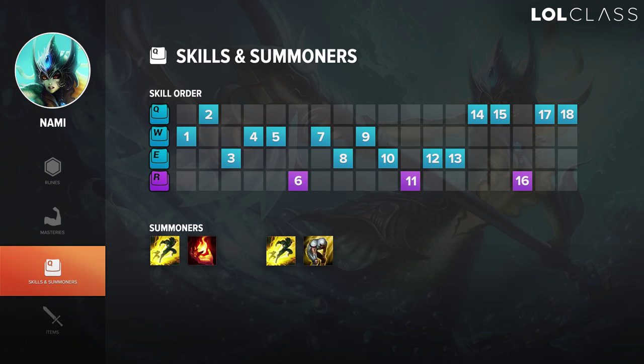For Nami's skill order, start with W — it provides a lot of sustain, a lot of poke in lane, and the healing is very high with good damage. At level 2, go for Q if you see an opportunity to land a bubble, but if they're stepping far back go E instead so your AD can dash in and apply E pressure. When maxing, go W first, then E second, then Q last. You max E second to provide more damage to your AD carry.